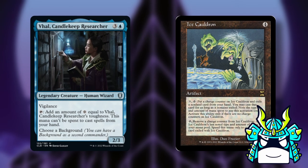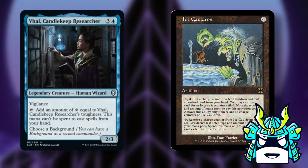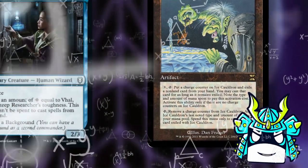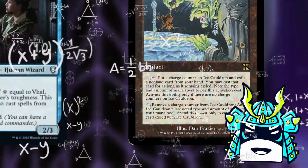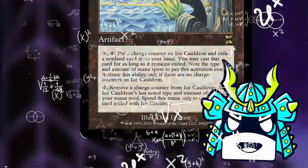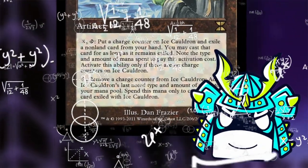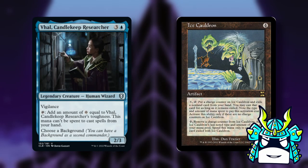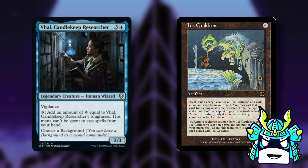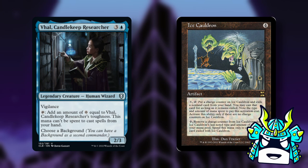Or you can use Val's mana to pay for the Ice Cauldron, exile a card from your hand, put a counter on it, write down the amount of mana, wait till your next turn, tap the Ice Cauldron, get the mana back, pay some more mana, and then play the card. Now that I say this out loud, this combo is probably really bad, but this is the only place you're ever going to play an Ice Cauldron, so there you go.